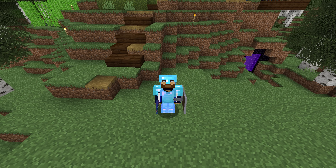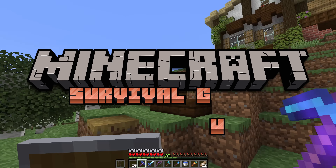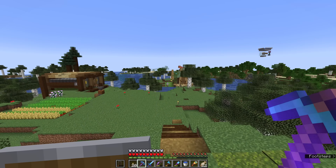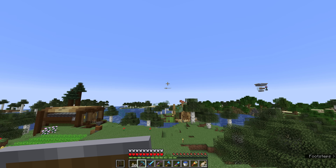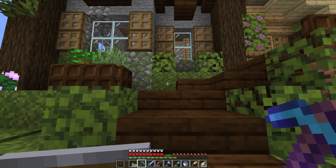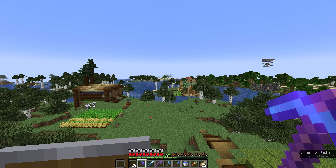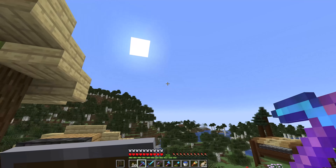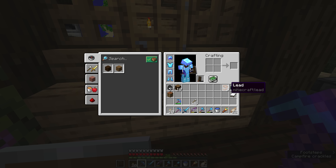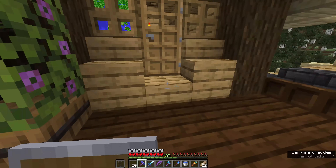Hello everyone, my name is Pixlriffs and welcome back to the Minecraft Survival Guide. I hope you're all having a good day. Today we are going to go out on a trip. We're going to take our mule out in this direction, which is south. If the sun's rising on my left, I'm facing south. So we are going to take our mule out in the southerly direction and see what we can find out there.